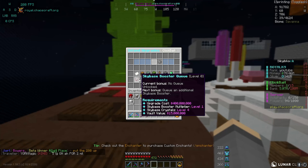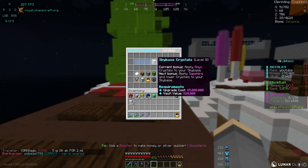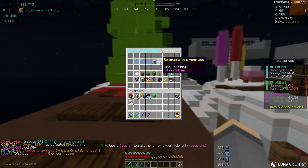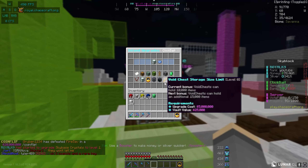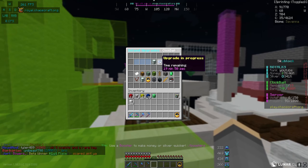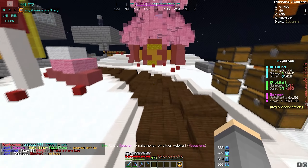Thank god — slash is upgrades. We are going to upgrade the sky base crystals. It costs five million dollars — bang, go ahead and start that upgrade. Royal Canine has started to upgrade sky base crystals to level one. I think it's going to take 20 minutes — yeah, quick little 20 minutes isn't bad. I'm going to take a cut and figure out which farm I should actually be making — either sugarcane or pumpkin.